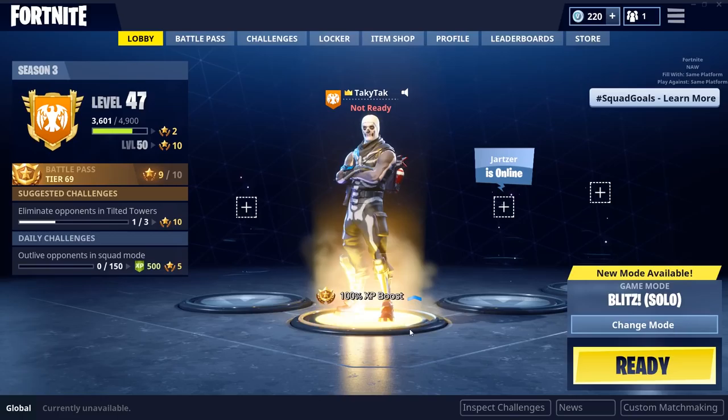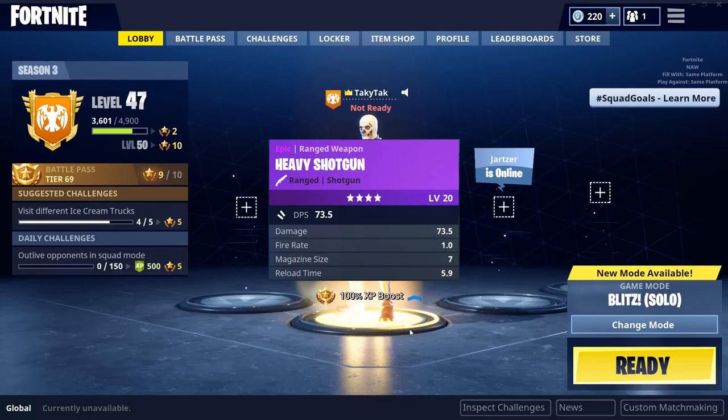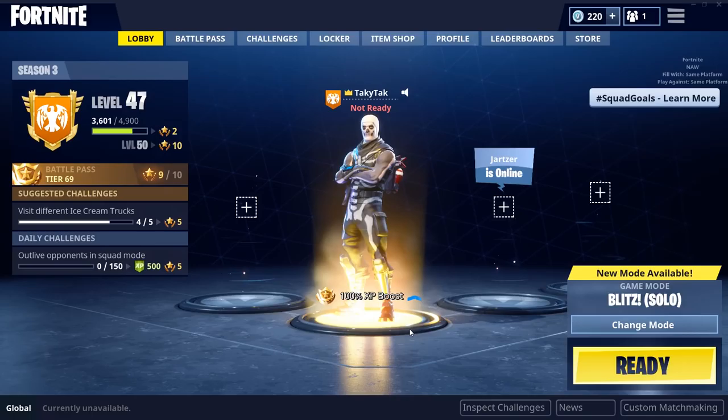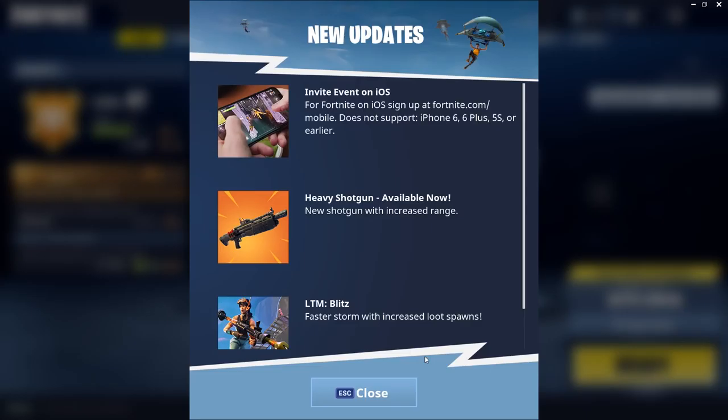I'm looking at a stat chart, so if these stats are wrong please forgive me — this is somebody else's but I wanted a quick resource. The uncommon pump is 66.5 DPS. The epic tactical shotgun is 111. The epic heavy shotgun is 73.5 and 77 for the legendary version. The uncommon pump has 95 raw damage, the epic tactical has 74, and the epic heavy shotgun has 73.5 — so just 0.5 below with increased range, which in my opinion makes it better. The fire rate though is a little slower, 1.5 versus one. The legendary has 77 raw damage, so it seems kind of middle of the road.